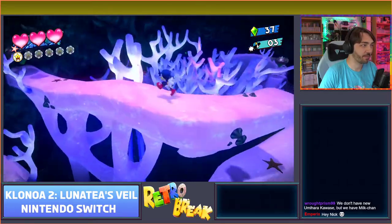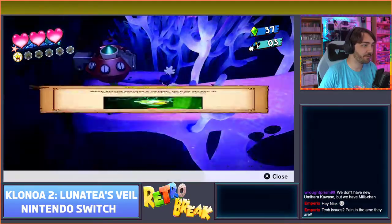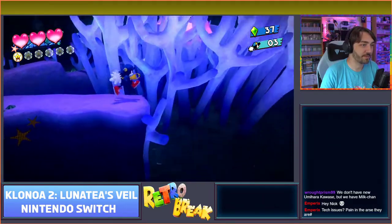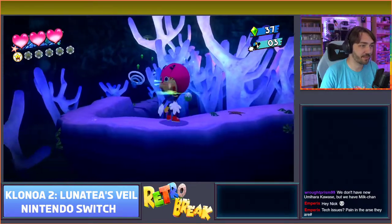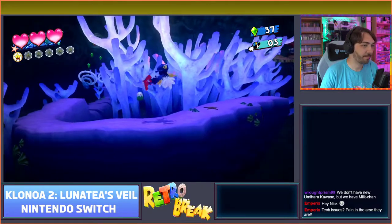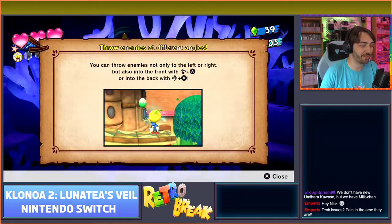There's something new over there - I think the cannons are new for this game. When Clonoa touches a cannon he'll be sucked in then shot out somewhere far away. Maybe I shouldn't have done it just yet, I think I've just missed a bit unless this level loops. Just like the first game, there are certain things in the background to the stages. You can throw enemies to the left or right in front.